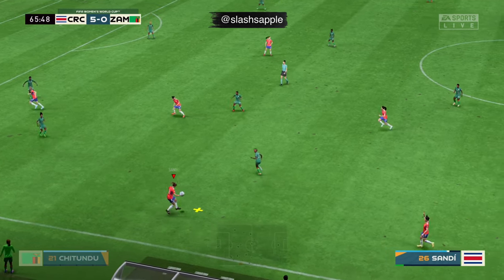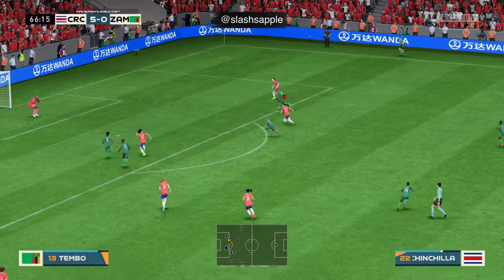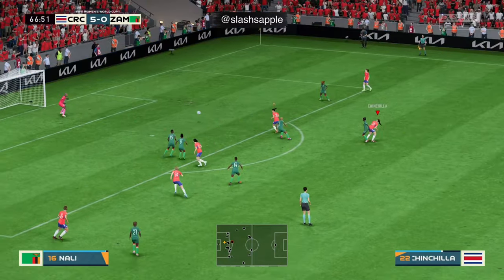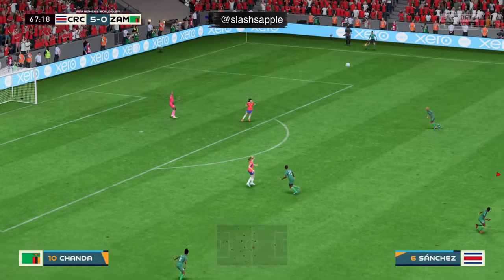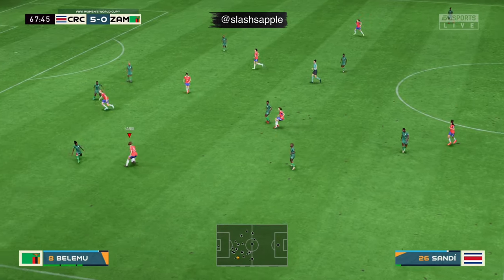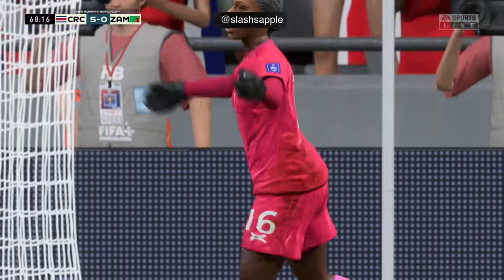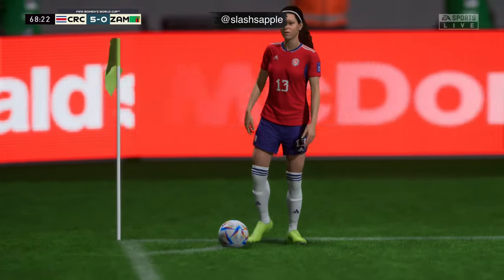They've won the ball back quickly. Getting forward — has a go — just made sure nothing came of that. Who can she play it to? And what an opportunity this is for her — and that is textbook goalkeeping. She made it look so difficult for the striker. That's a really good stop from the keeper — great positioning.